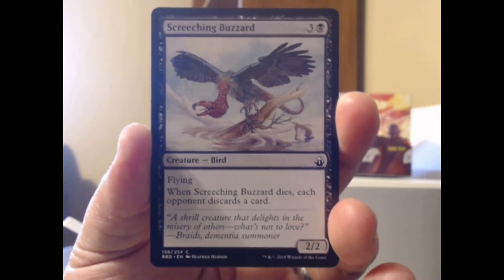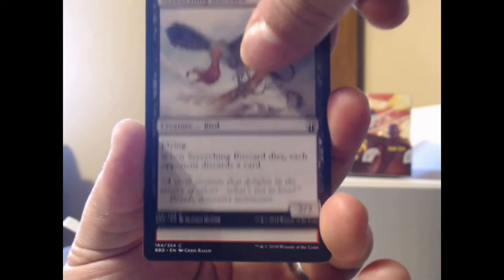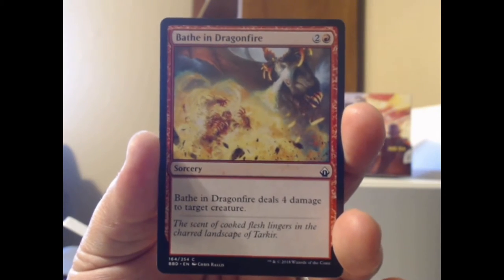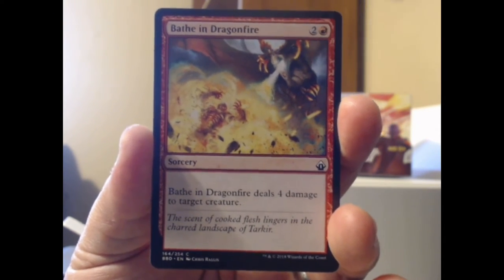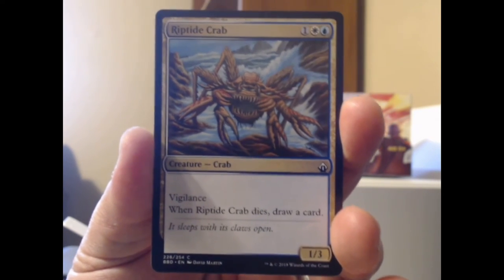Screeching Buzzard — black plus three, a 2/2 bird. When Screeching Buzzard dies, each opponent discards a card. Very nasty indeed. Bathe in Dragonfire — I prefer to bathe in shampoo and body soap, it's much cleaner. But bathing in Dragonfire deals four damage to target creatures, so if I need to do that I will indeed bathe in that.